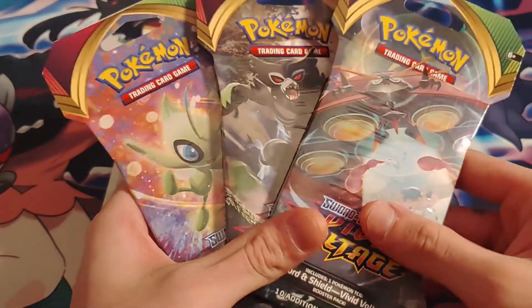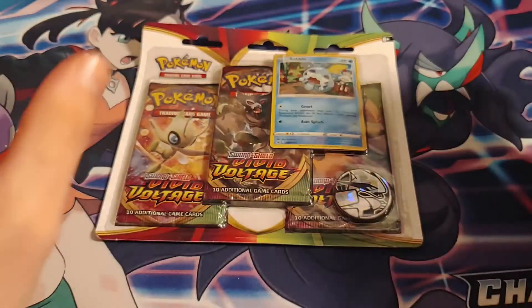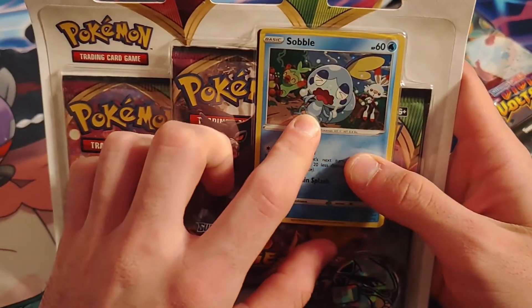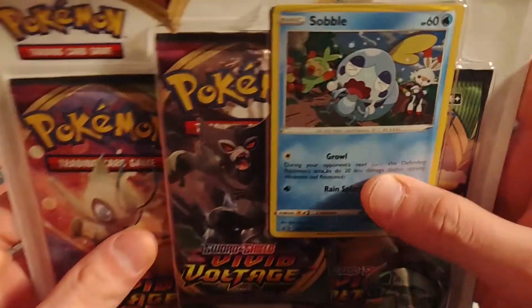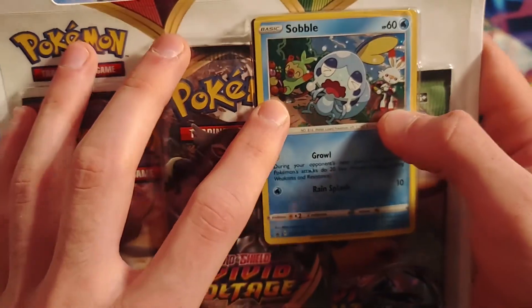I bought the ETB for Vivid Voltage but I don't think I'm going to open it because the collector in me wants to keep it sealed — but who knows, maybe in a year or two I'll do an unboxing. So here we go: we have three packs of Vivid Voltage, just single booster packs, and then we have the three-pack with the promo card, which is Sobble — the sad one, because he's crying because all the others got berries and he didn't. Look at Grookey and Scorbunny, they're super happy about it.